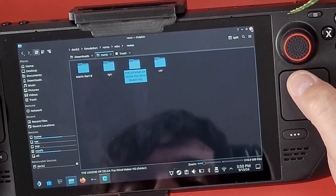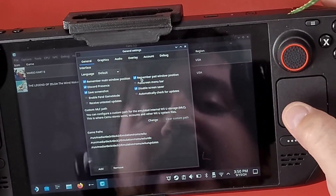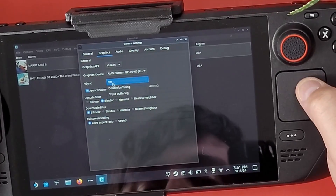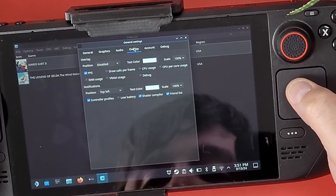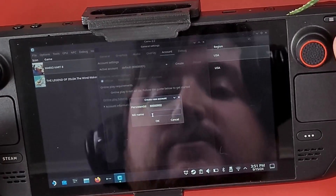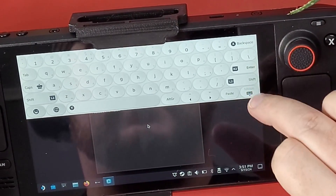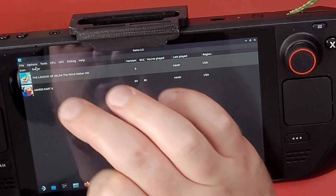Now go into settings and select 'Remember Main Window Choice' and 'Remember Pad Window Choice'. For Graphics, I'm going to leave it at AMD Custom GPU with Vulkan, turn on Triple Buffering, and set Bilinear for upscaling. For Audio, make sure it's set to QBeb. You can also set your account here — create an account name. I'm going to name mine 'MrDNA'. That's it for General settings.